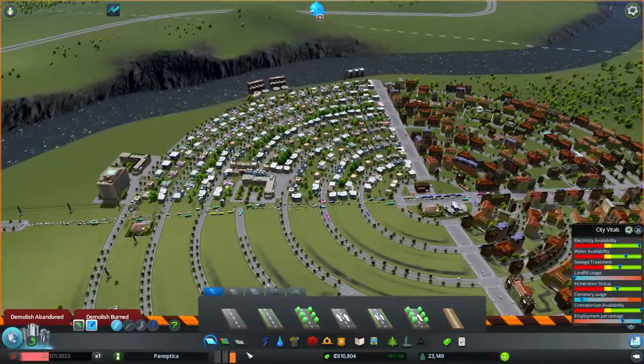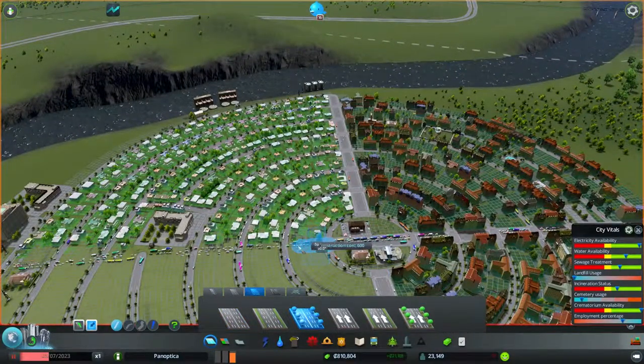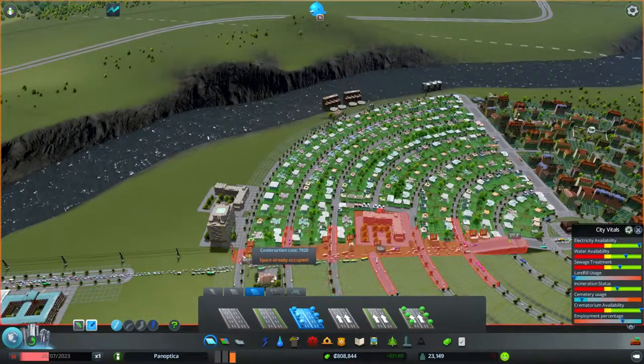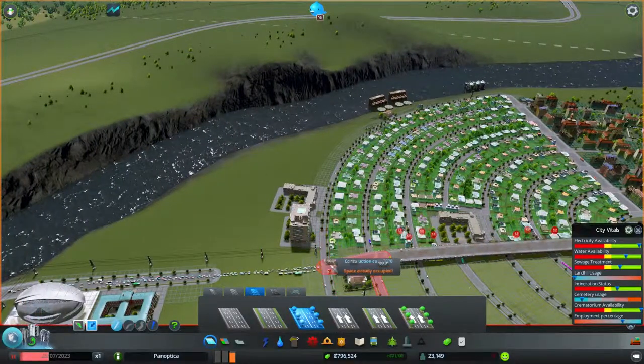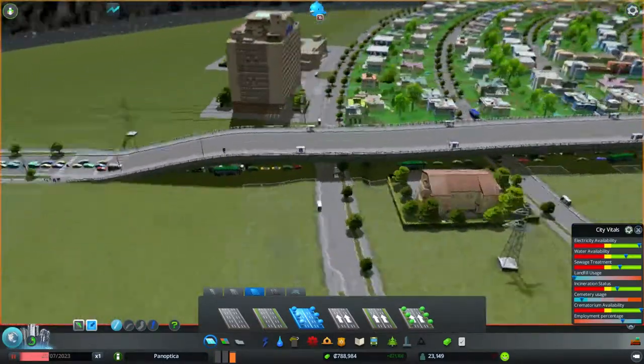Now that I've cleared those out I'm going to build our first overpass. These are kind of tricky to place but once you get the hang of them they're not too bad. So I'm going to put that there and then we'll see how far down we can go with this before we need to stop. Looks like right about there and then we just bring it down to line it up with that. There we go. Awesome, and let's go make sure — yeah, that's not too steep of a grade. That's pretty good.